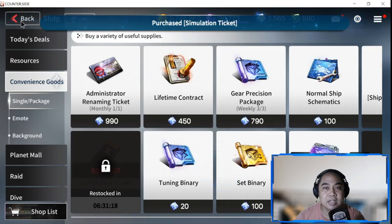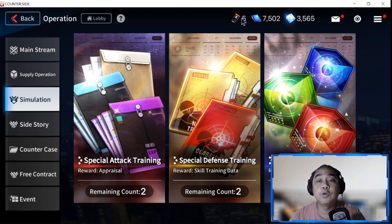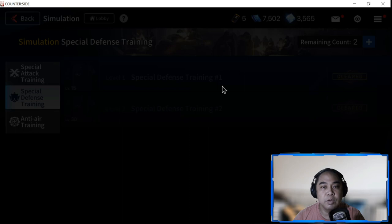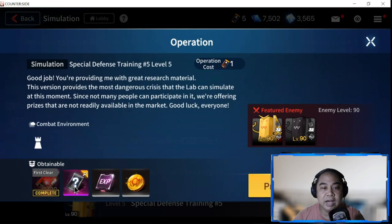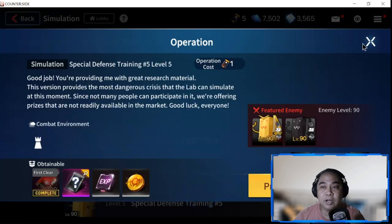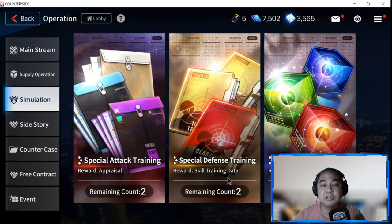Once you're done clearing Simulation, you can actually buy Simulation Tickets - I suggest you do this to exhaust your max, because it's actually worth buying. Purchase the tickets then go back. You have five tickets you can use - I'd say use them in Special Defense Training, because these will allow you to farm items that grow the skills of your heroes.